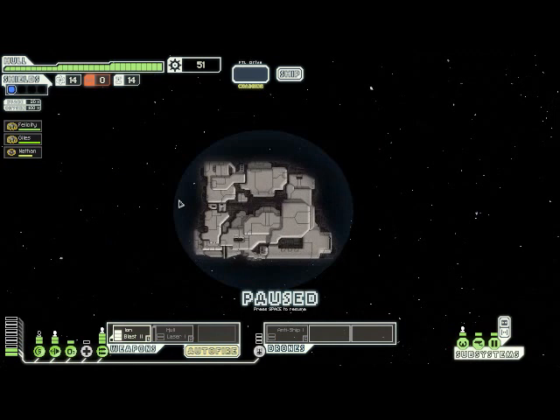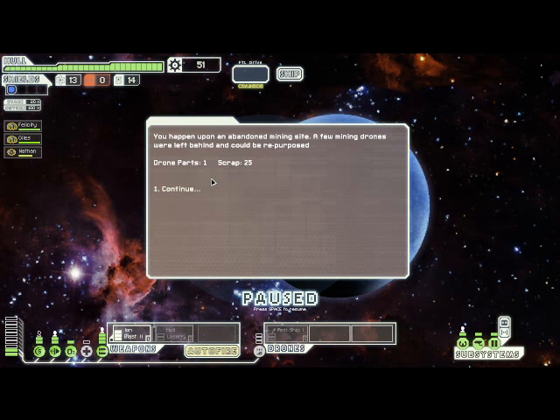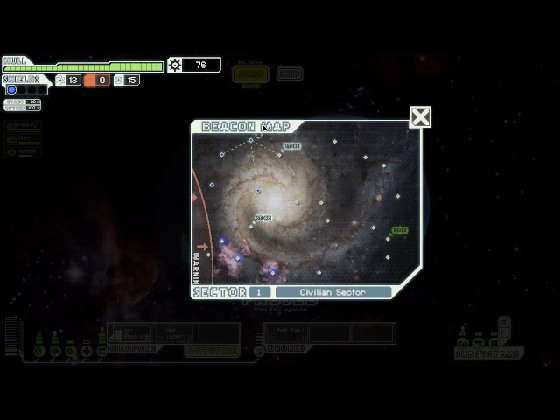Here we have an empty sector. And here we come across an asteroid field - let's explore it. We find 25 scrap, which is good, and we find a drone part, which is also good because we will be consuming those at a fair rate.